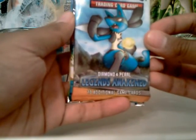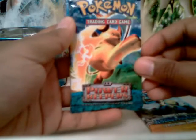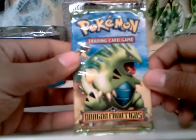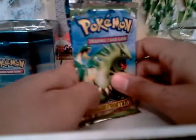It brings one Diamond and Pearl Legends Awaken, one Power Keepers — sorry — and one EX Dragon Frontiers. So I'm kind of new at this, cut me some slack. I'll be getting more knowledgeable. It brings three packs — for nine dollars that's good.